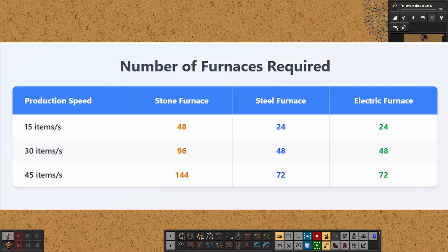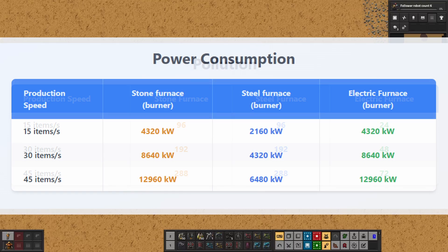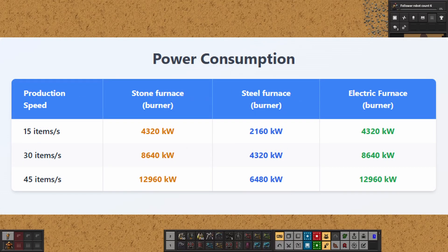Here is a summary of the different furnaces required for the different belts, followed by a summary of the total pollution produced by the different furnaces for the different belts. Finally, here is a summary of the power consumption, where stone and steel furnaces use fuel to consume power.